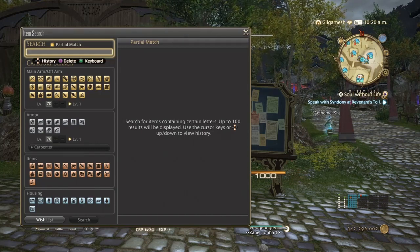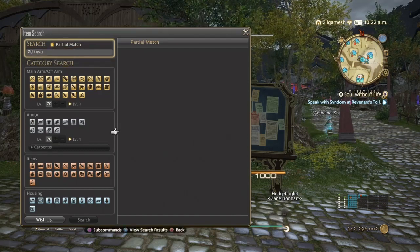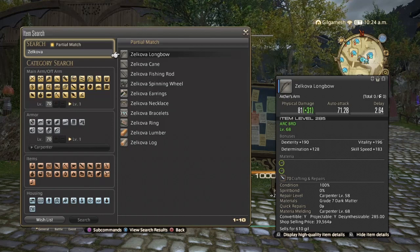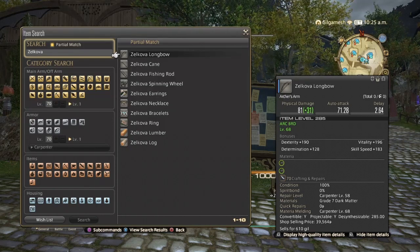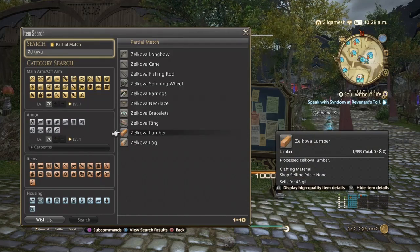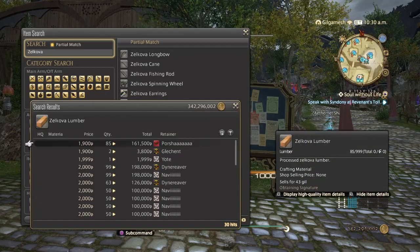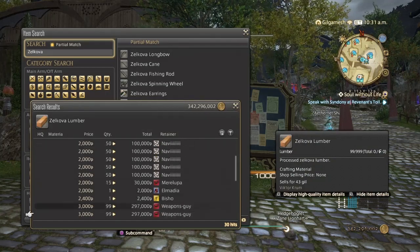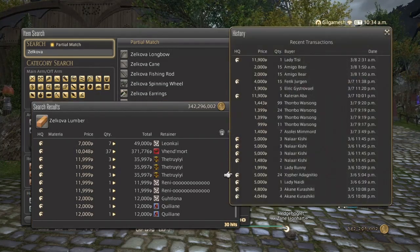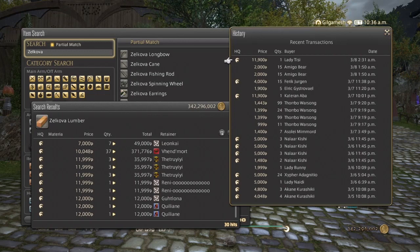Next is the Zakova Lumber. These also have a Levquest attached and are also used for yellow script farming for Alchemist, since the Gazelle Skin books need Zakova Lumber. They're also used for making Zakova accessories — I've already made a video on why using Zakova is a lot cheaper than making the Black Willow accessories. On my server there are 30 hits ranging from 1,900 all the way up to 12,000, but around 5,000 seems to be the dominant price. High quality seems more dominant over normal quality, and they've been selling pretty decently the past couple of days.